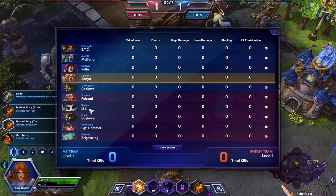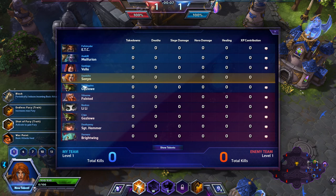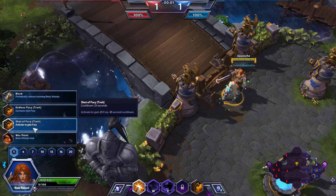So they don't actually have anybody who can stand up to ETC in a one-on-one fight — okay, maybe Falstad and maybe Sergeant Hammer, depending on how ETC goes. We just need to avoid Gazlowe's big bomb that will be going on.